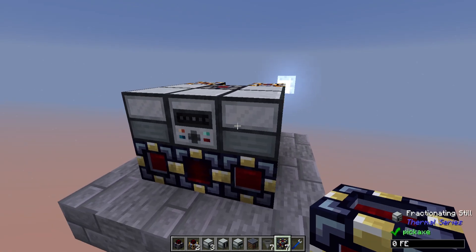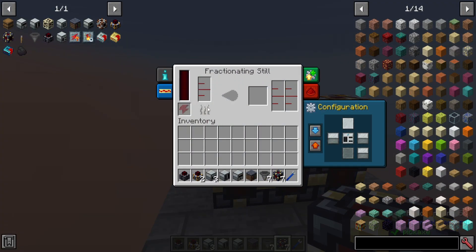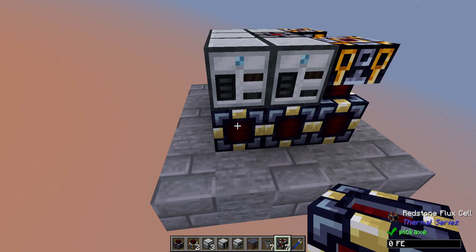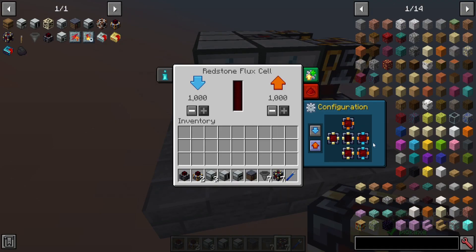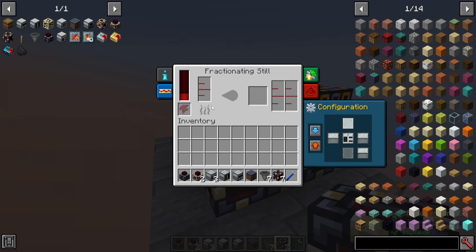Let's take a look at the Fractionating Still on the right. This is going to receive the crude oil coming in, but it needs a power source. Any of these Redstone Flux cells along the bottom — any facings touching another cell — I have them going in and out so they can exchange power as needed by the machines, but only outputting into the machine itself. If I turn this to auto input, it should start getting power from the neighboring cell, which will then start powering the Fractionating Still.